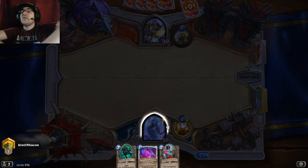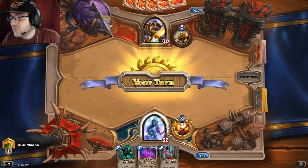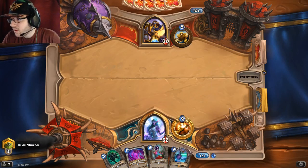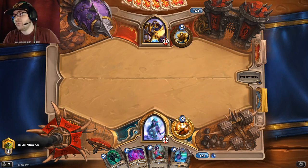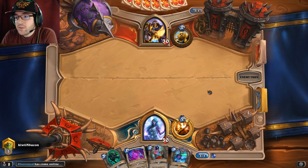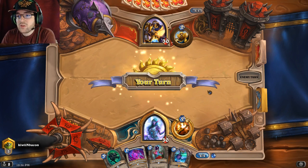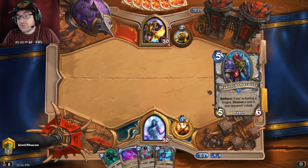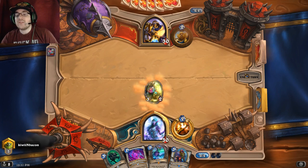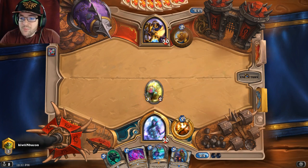Let's start talking about the deck. You have a lot of early game with Fairy Dragon, Radiant Elemental, and Dark Cultists. For some reason he was not able to play a two-drop, so I'll take advantage of that and play my beautiful little dragon friend.